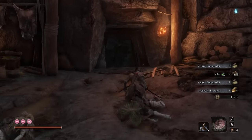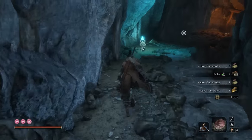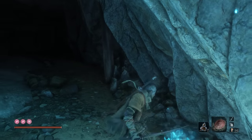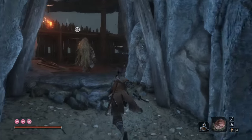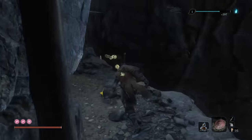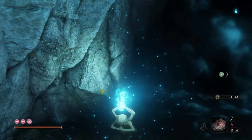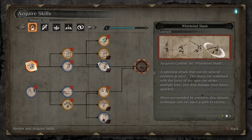Heavy coin purse. The farm here in particular is pretty easy. I wouldn't suggest going and fighting everybody. But you can run on in, grab the one guy, run on back. I know 300 isn't a ton, but it is a pretty safe farm to do. You can do that consistently. So if you're really struggling for points, that is gonna be your go-to.